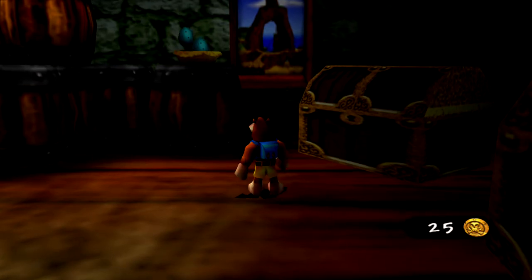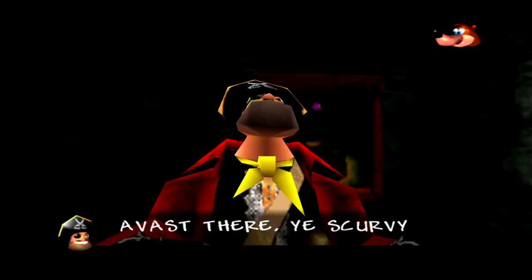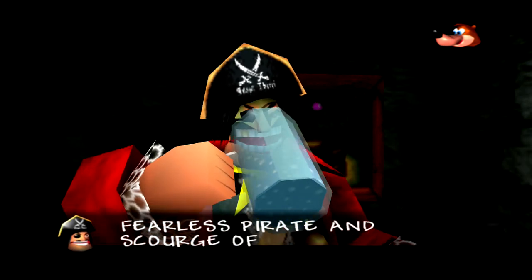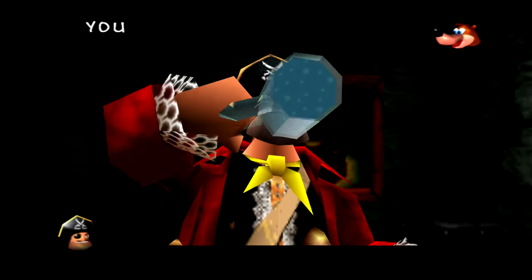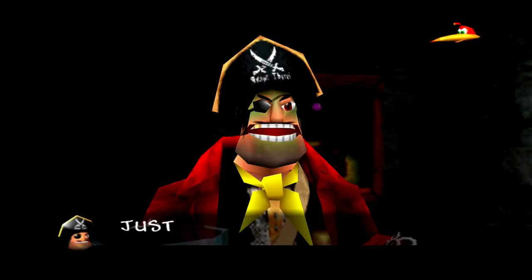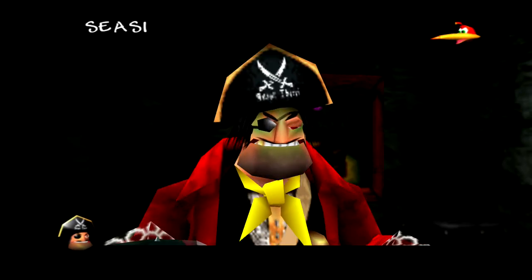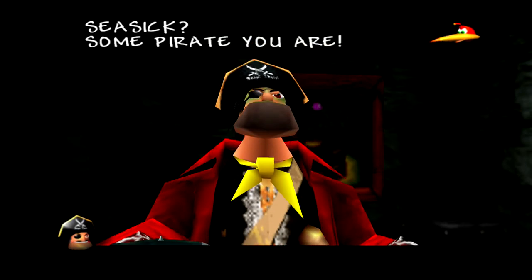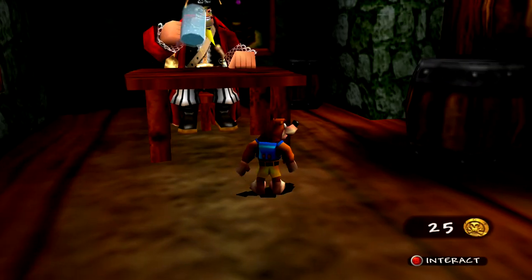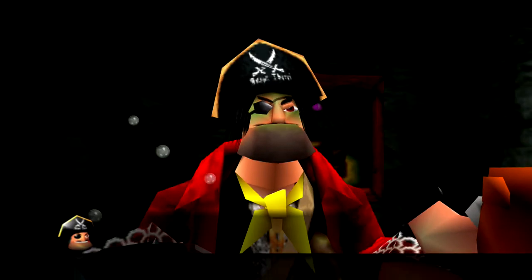Oh, we got a treasure chest. A picture of Treasure Trove Cove — cool. It's this guy. 'Avast there, you scurvy dogs. I be Captain Black-Eye, fearless pirate and scourge of the seas.' You're looking a little wobbly there, Blackie. 'Just a touch of seasickness, you filthy rats.' Seasick? Some pirate you are. 'Watch your tongue, buzzard.' This guy is actually pretty unique — let's keep talking to him and we'll find out why.